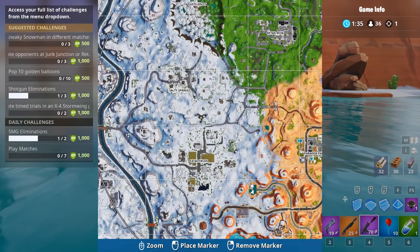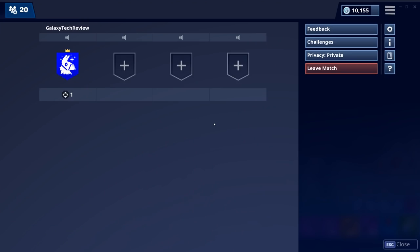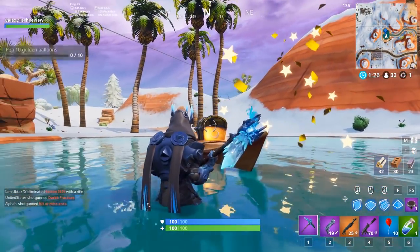The first balloon we're going to look at is right here between Paradise Palms and Fatal Fields on the map. As you can see, it's right in the middle of this lake here, and you'll be able to pop this balloon to get number one completed.